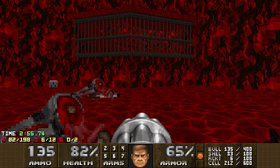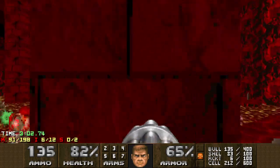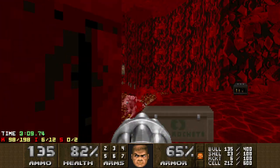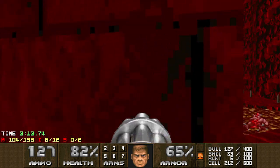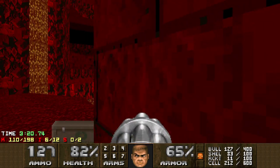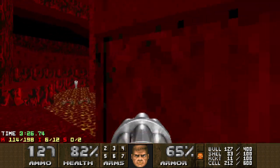I hide behind this pillar — there's a whole bunch of enemies down on the ground. I step out just long enough to get the Spider Demon trying to shoot at me, and it will hit everything except me, and then get a big infight party going on. I need the Spider Mastermind dead because the blue key is sitting on that platform behind her — good luck trying to get to it while she's still alive.